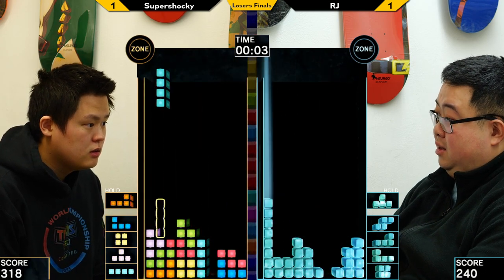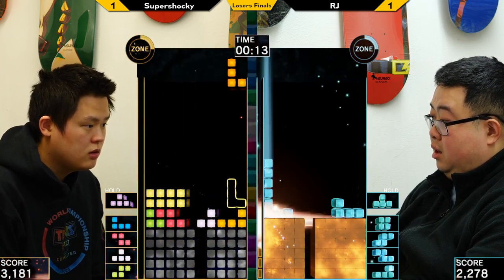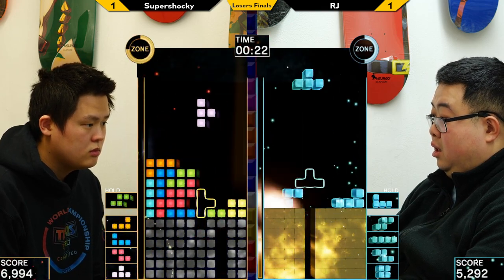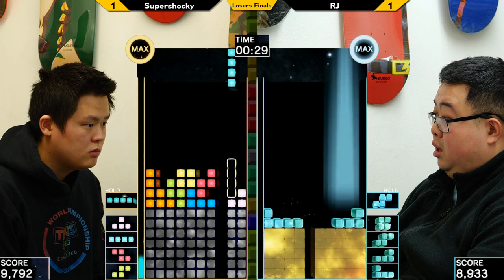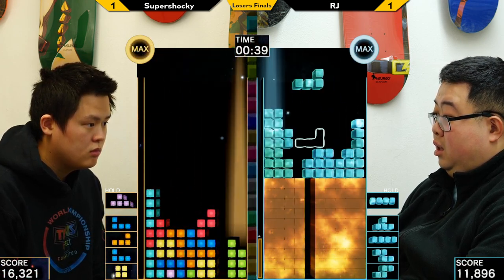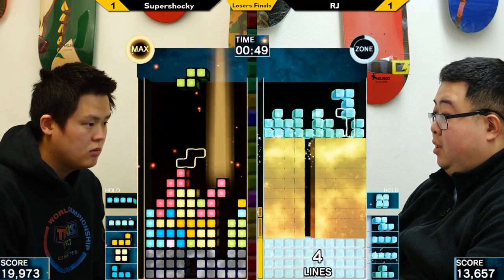That was a good job not letting RJ take control of the match towards the end. It's very easy to get lost in that kind of situation. Good tanking from RJ — he had a nice well, so he decided to milk it. He also saw that Shockey was not trying to spike him out. A lot of top players who are used to speedrunning that zone and going for that 6-3 upstack are pretty unlikely to spike you out because they're just going for the upstack, not necessarily PCs or anything like that.